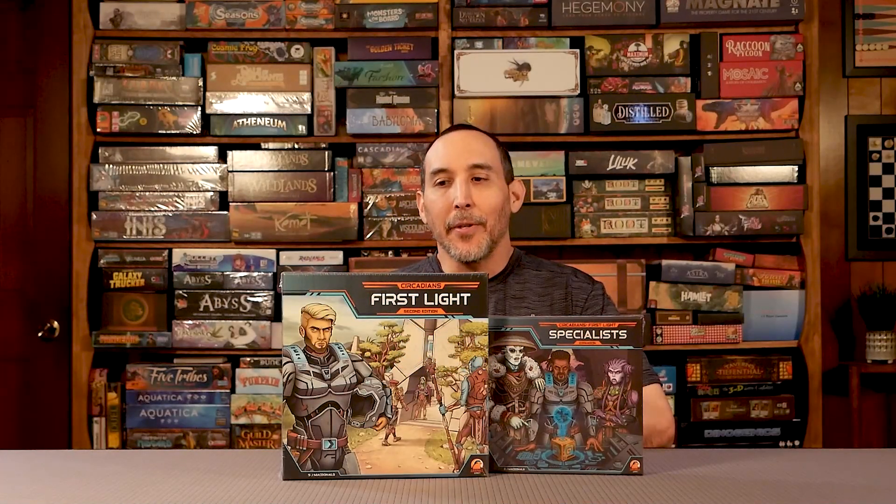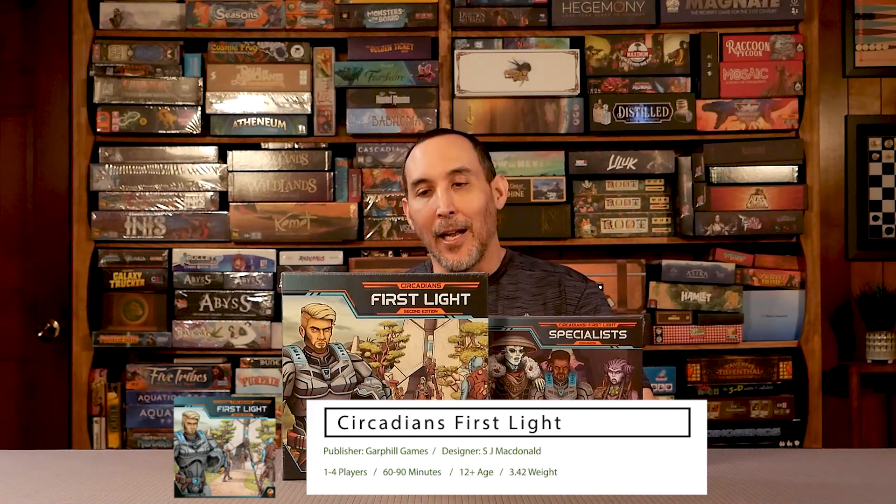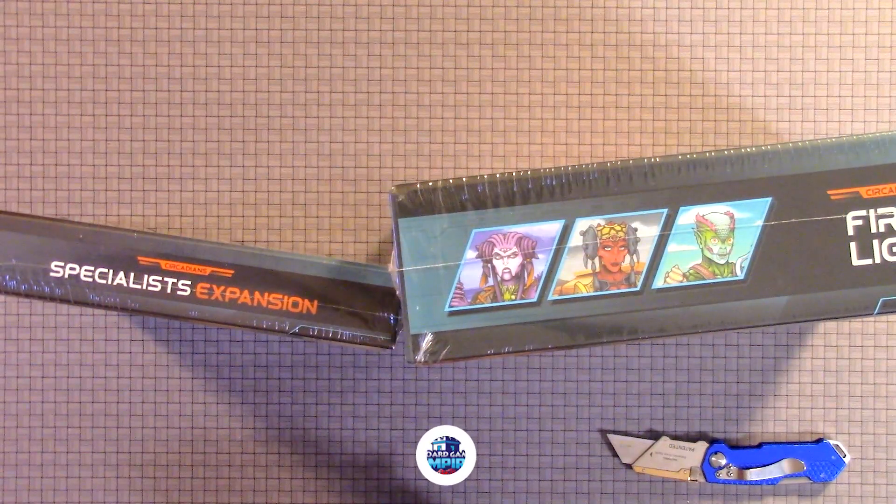Welcome to Board Game Empire. Today we're going to do an unboxing of Circadians First Light and the Specialist expansion. It's one to four players, 12 plus, 60 to 90 minutes. We're just doing the unboxing, looking at the rules, components, and illustration. We will be doing either a playthrough, overview, or review at a later time. So we're just going to jump right into the unboxing.